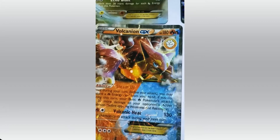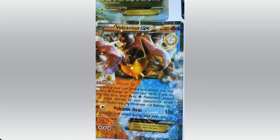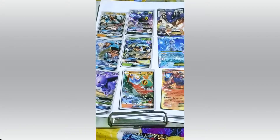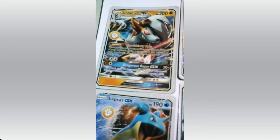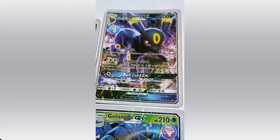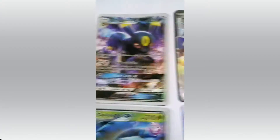Volcanion. HP 180. That's a Fire and Water type Pokemon. Steam Up and Volcanic Heat are its attacks — always dangerous. Lycanroc. HP 200. Attacks are Blood Thirsty Ice and Claw Slash. Umbreon. HP 200. Attacks are Strafe and Shadow Bullet.